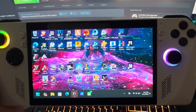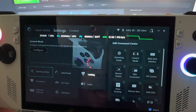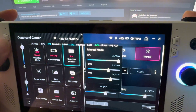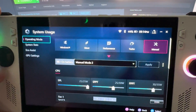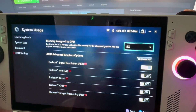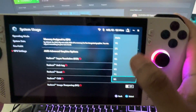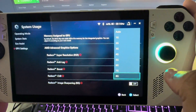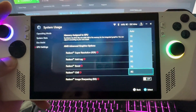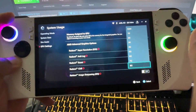Another thing somebody wanted to see was how you change your RAM. So we go to Operating Mode. You go here to GPU settings and see where it says 8 gigs right here — this is where you change it. When you pick one it'll restart the device and then that's what you'll be running on. Lately I've been running on 8 gigs for Call of Duty and stuff like that and it's been running real good. That's how you do that.